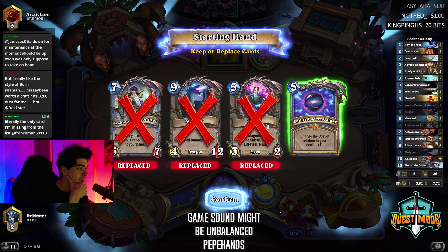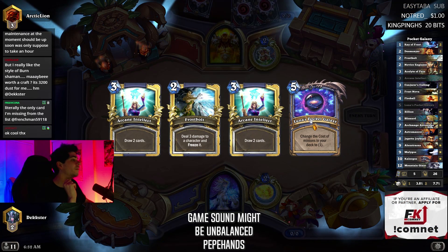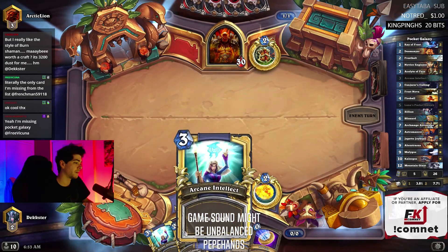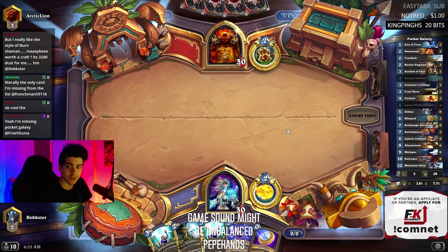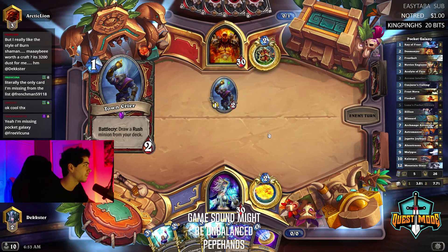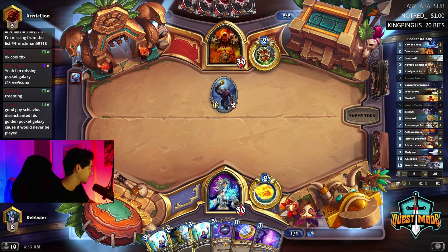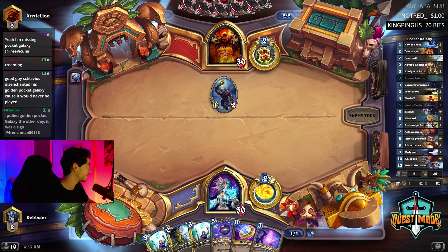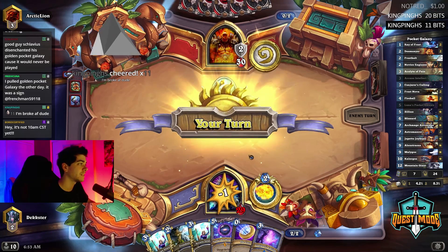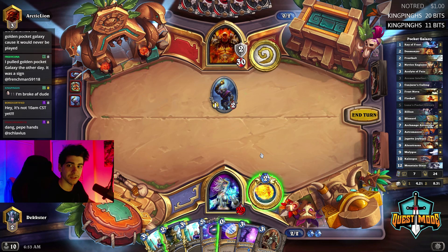Okay, the Pocket Galaxy — that's what we want. I might actually keep this... no, I don't want the Zilliax. Maybe I should have kept it. Do I not even Arcane Intellect before the Pocket Galaxy? Maybe I coin galaxy on four and then on five go Intellect into something. This is probably a rough matchup though — it's generally a rough matchup. But if we can get Antonidas for cheap we can pop off pretty hard.